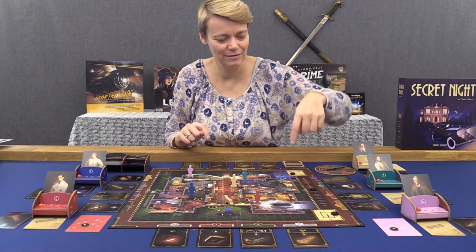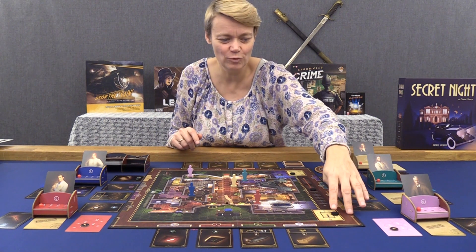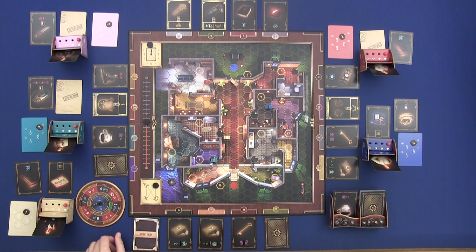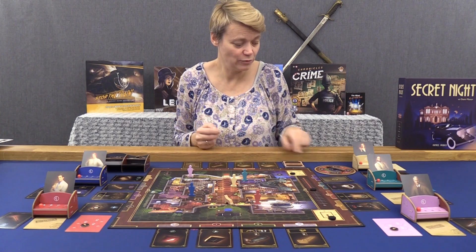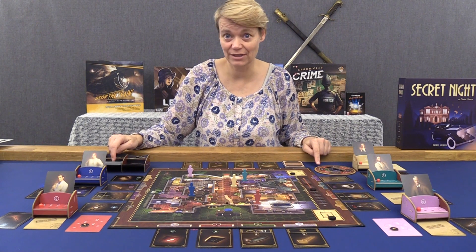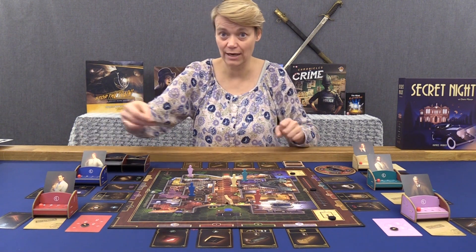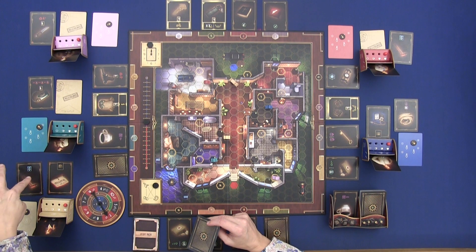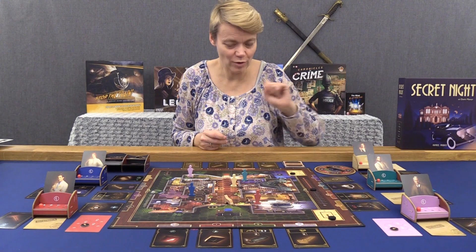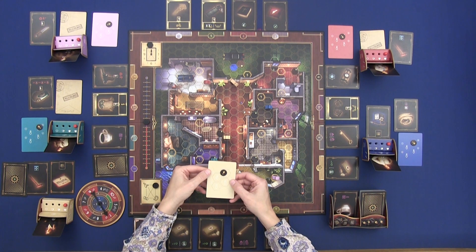The game starts at nine o'clock with the Master Thief going first, then clockwise. When all players have had a turn, you move the time marker one space. At the start of your turn, you spin the wheel — the number it lands on is how many steps you get. If it lands on four or five, you also receive an extra card. You can have up to three cards in your hand and must keep one face up, so you can have one face up and two hidden.